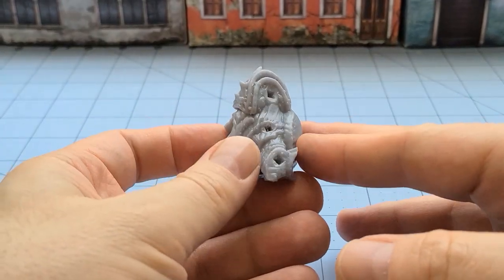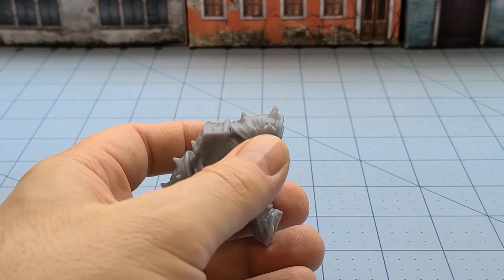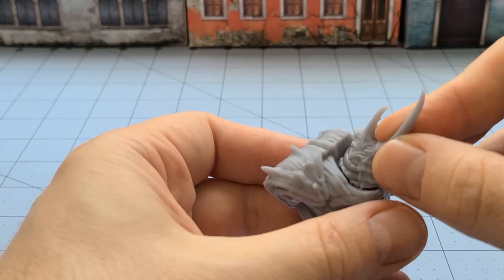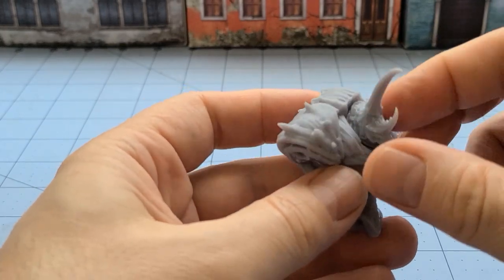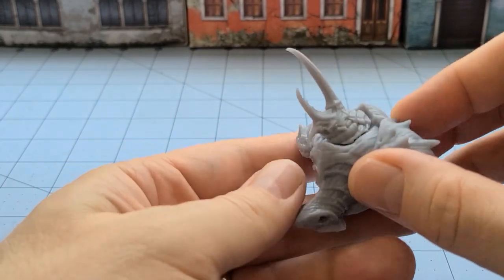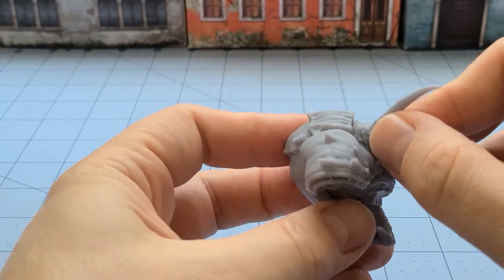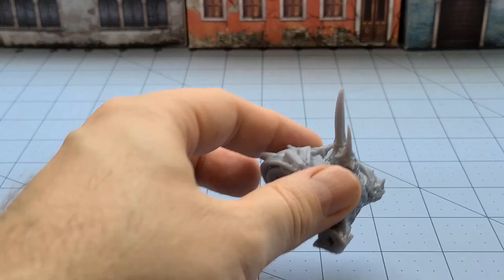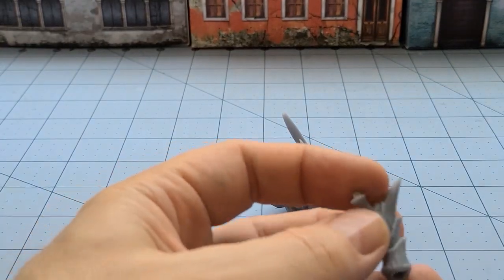You can see it has been hollowed out, but he's going to have four arms and a big massive head. You can see pretty decent detail already. Obviously it's going to look a lot nicer once he is primed, and then he's going to have his upper arms.